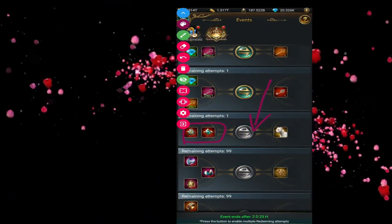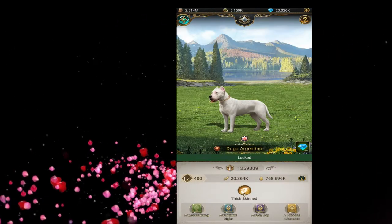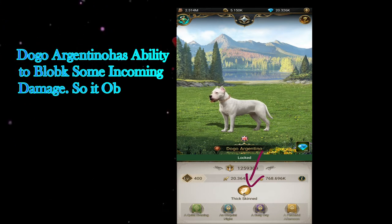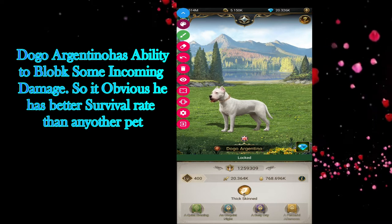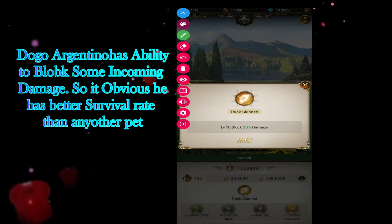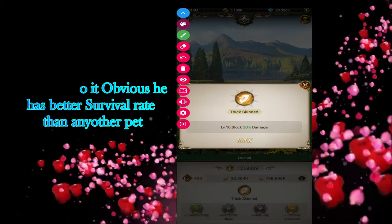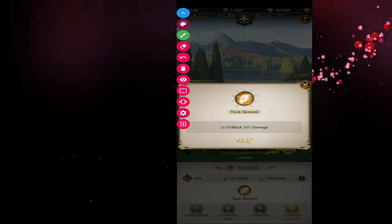Now let's see the specialty of Dogo Argentino. Its specialty is called Thicker Skin. At its maximum level, it can block about 30 percent of the damage from the enemy. So it is useful — like a bulldog, it can deal some damage as well as take some damage very easily and survive.